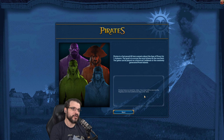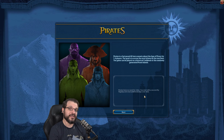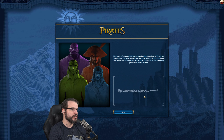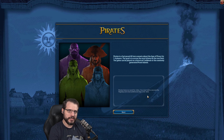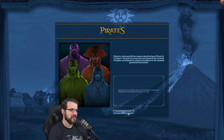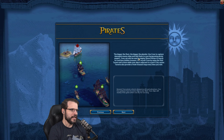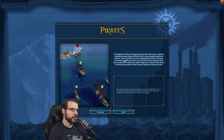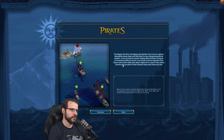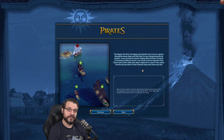Pirates is a fast-paced 60-turn scenario about the age of piracy for one to four players. The goal is to accrue the most infamy by the turn limit. The game can be played on a historical Caribbean or a randomly generated pirate islands map. Pirates have no need for cities. You start with a seaworthy flagship and steal additional ships over time. The bigger the fleet, the bigger the plunder. Use crew to capture damaged enemy ships and add them to your burgeoning pirate empire. Crew can also be used to deploy shore parties to search for and bury hidden treasure. You recruit crew by using the visit tavern unit action while your ship is adjacent to a port's city center. Taverns also provide a fresh treasure map every time you visit.